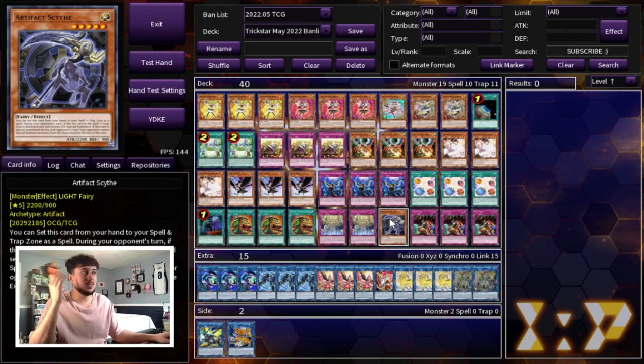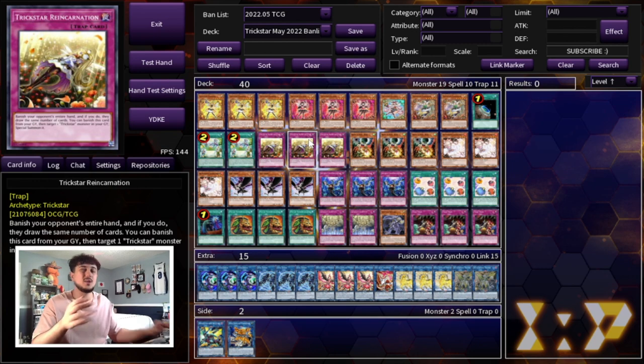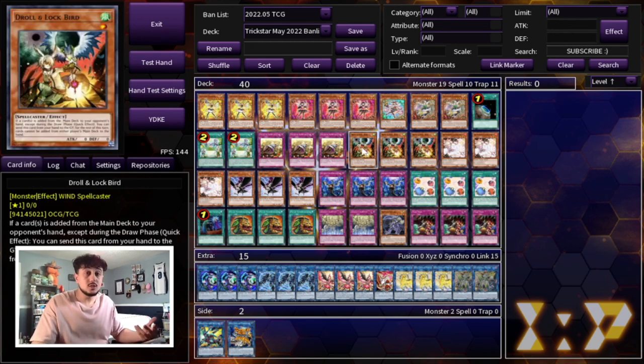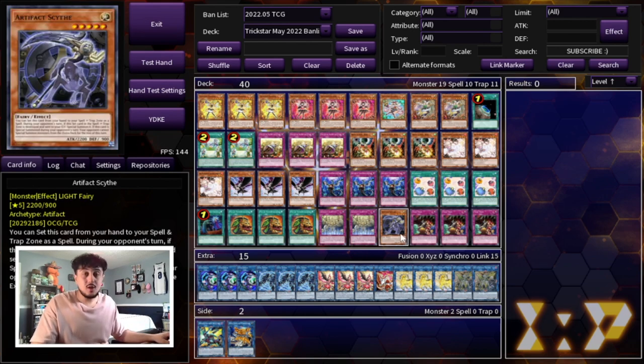Trickstar is kind of cool in that sense — this deck has multiple win conditions. The Burn Engine pushes your opponent to a point where you just need a little more damage to win. The Reincarnation to Droll is an FTK — if you Reincarnation Droll, you're winning the game. You have Scapegoat for an OTK combo and the Scythe lock. There are so many ways to win with this deck, which is why I think it's very underrated in today's format.